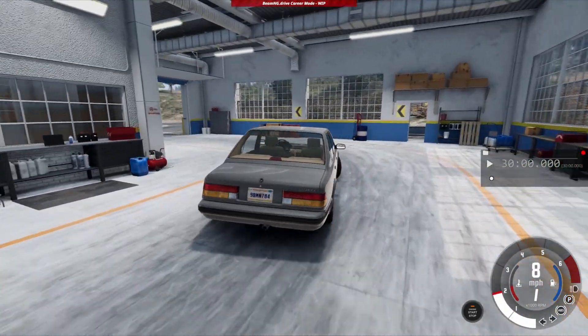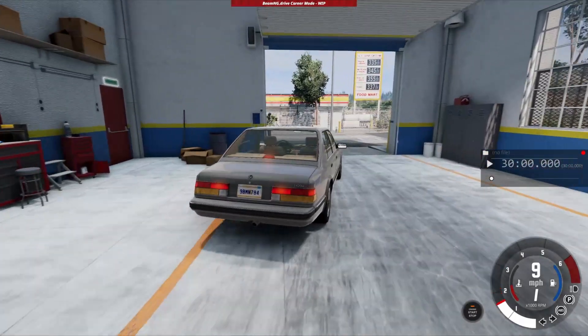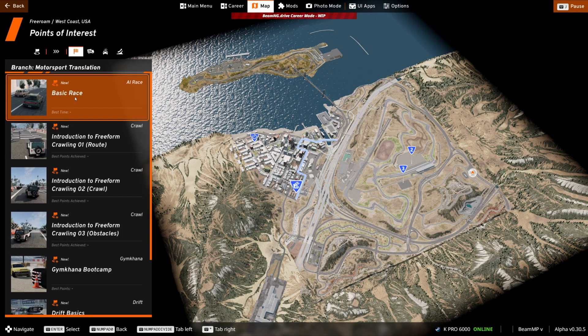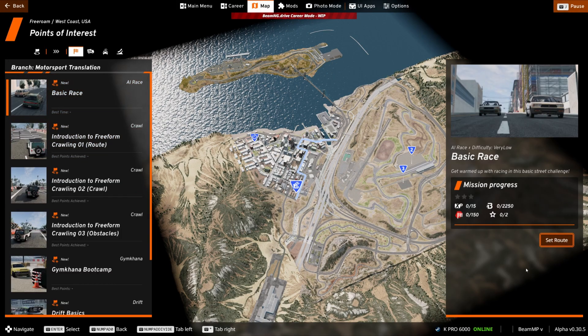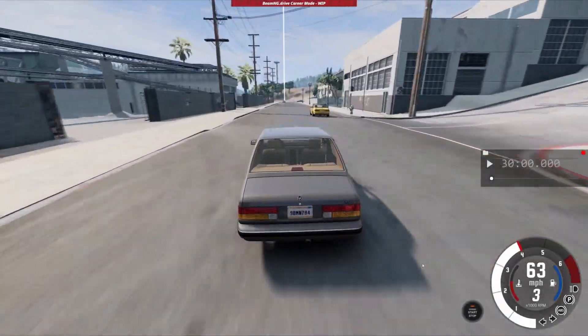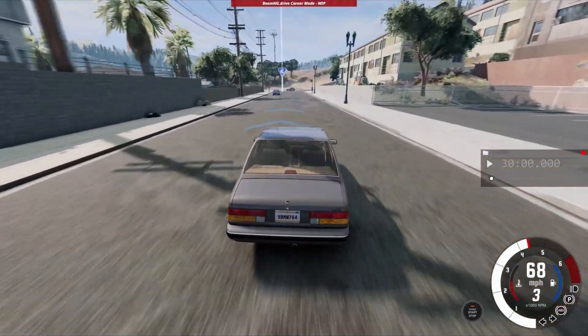Let's do some challenges. Which one should I do first? Let's go to race - let's do a basic race first. I'll set the route and see you guys at the race. We are really close to our location.